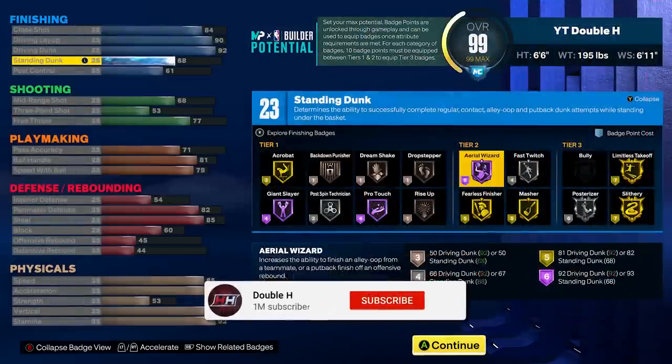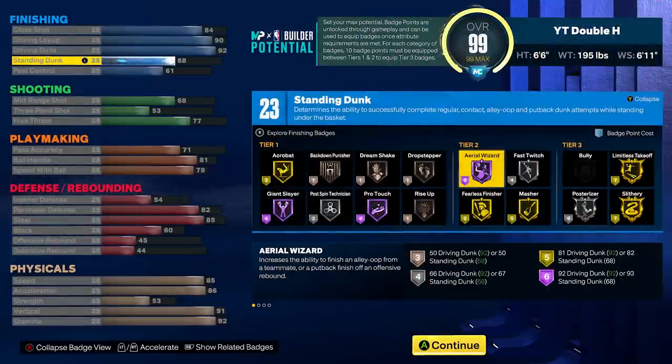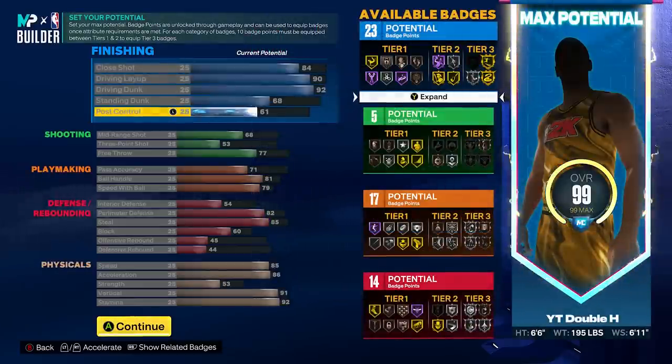And there is your Michael Jordan build — the rarest build in NBA 2K23. Once again, I'm not saying this build is the greatest, but if you want the Michael Jordan build titled 'His Airness,' this is the only way to get it. This is one of the first easter egg builds we have found, and it is also the rarest easter egg build we have found.